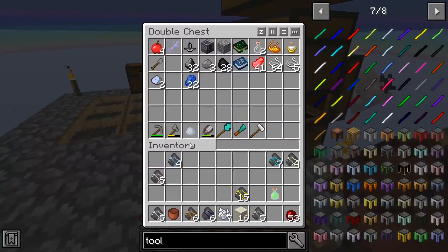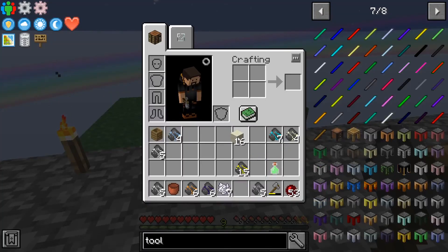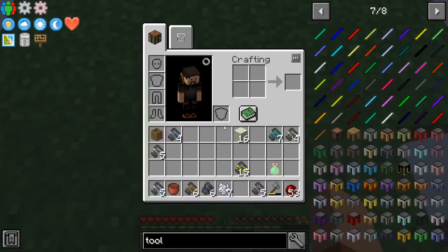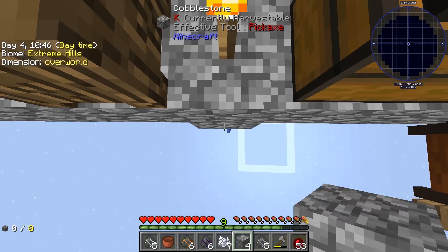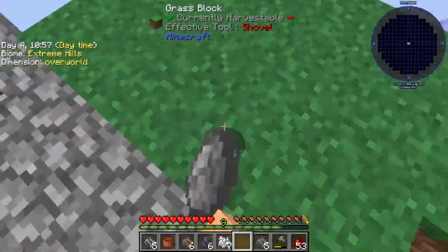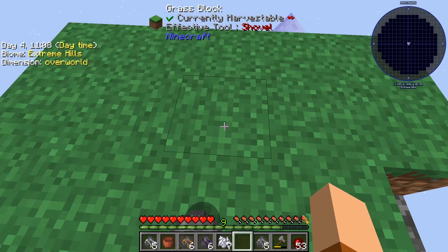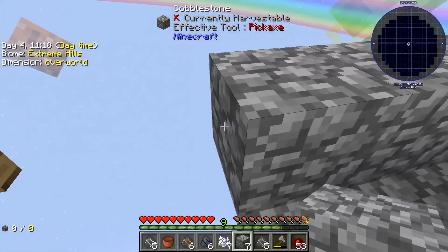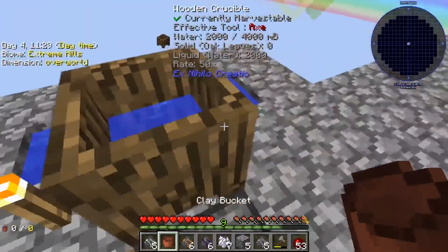We'll destroy that, grab some cobblestone — five won't be enough so we'll get more. With eleven that's definitely enough. Now we take the water and we have an infinite water source, which is always a good thing. We want to keep that in case we ever mess up.